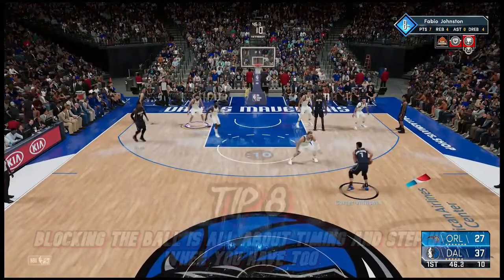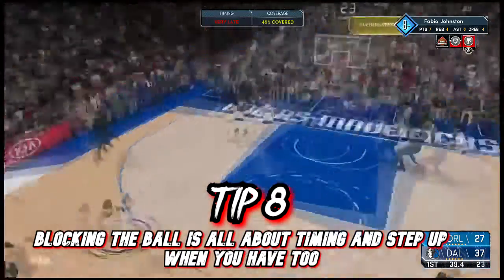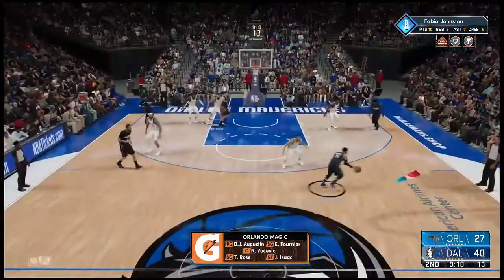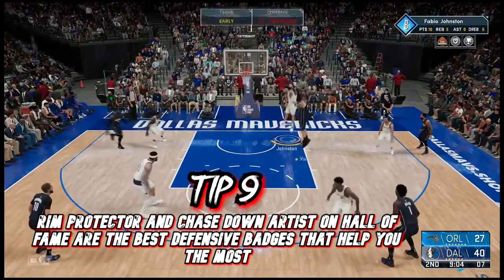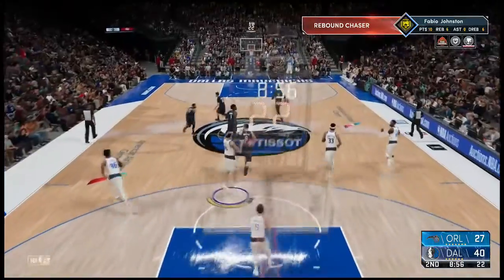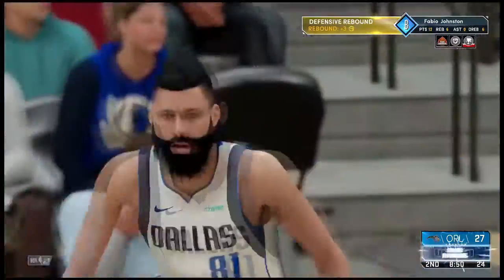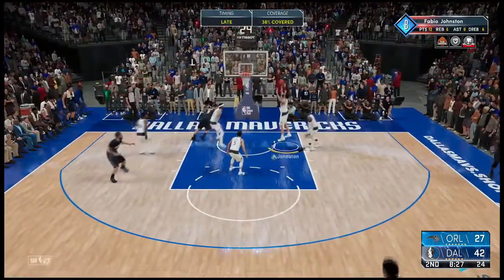Blocking shots is harder than ever but very rewarding in 2K21 next gen. The first thing you need to do is get the Rim Protector badge as high as possible, as fast as possible — it's the most useful defensive badge because blocking isn't easy. You need to time your jumps perfectly and be in perfect position or superstars like Westbrook or LeBron James are going to dunk on you. Also, jump timing is everything.